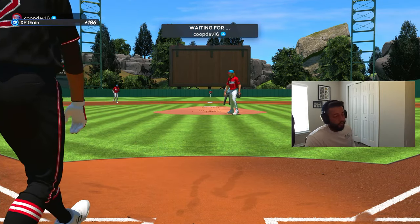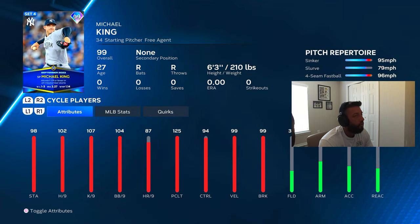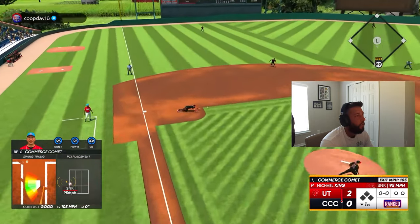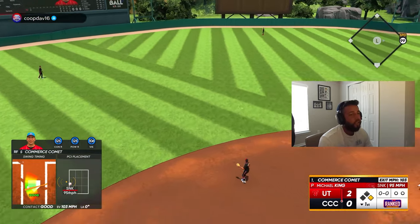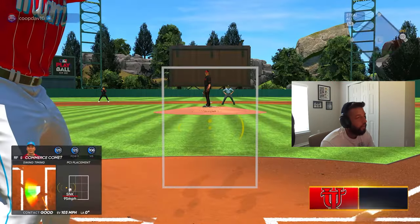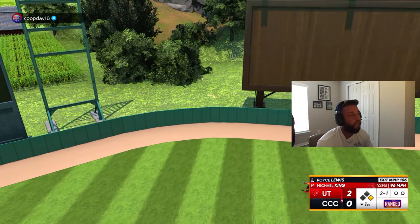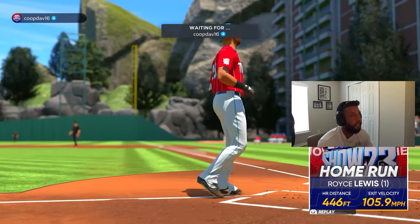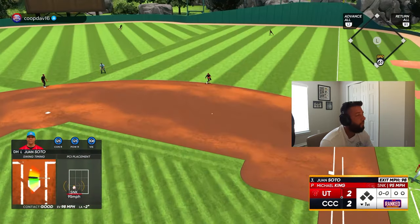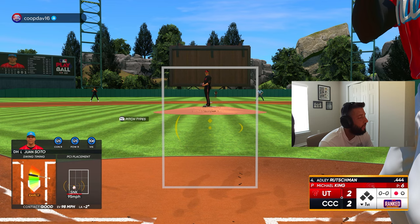Two-nothing deficit going into the bottom of the first. Let's see what he throws — four sinker, slider, four-seam. That's a good start, base hit! Through the six-hole, here comes Royce Lewis — maxed out contact, maxed out power, let's do a job. Royce Lewis in his first at-bat, perfect-perfect — he ties the ball game right up! If we're gonna swing like that we're gonna have a good day with him.